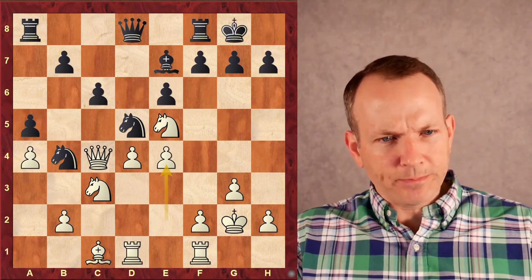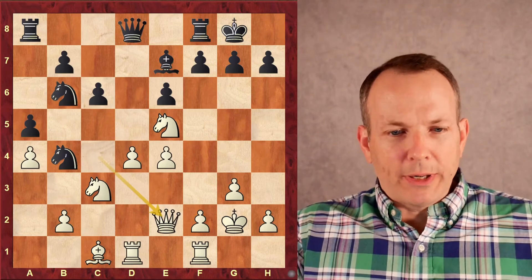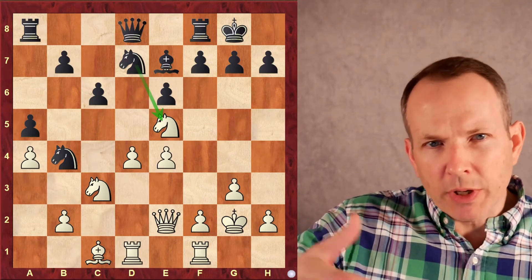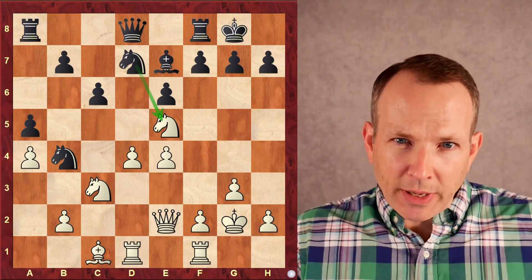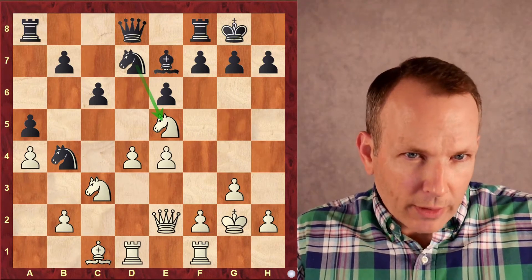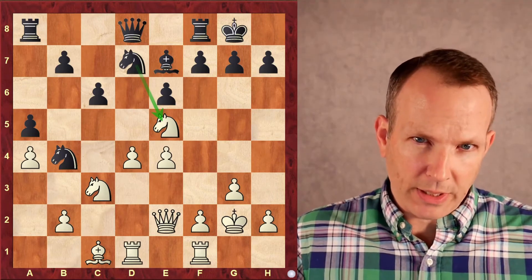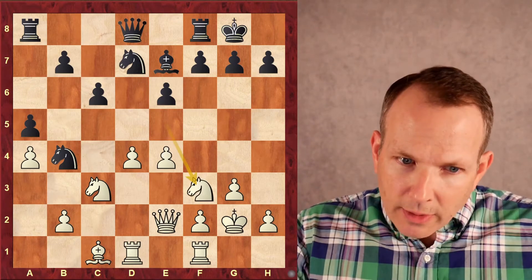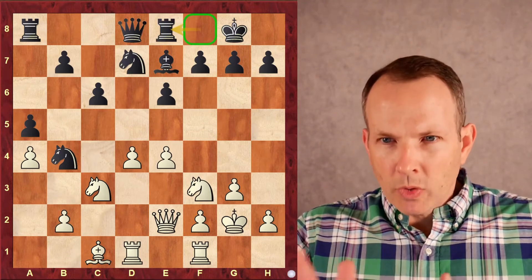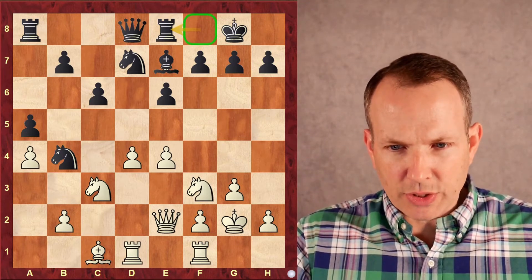Knight to B6 gains a tempo against the queen. But does the knight really want to be over there? Queen E2. Knight to D7 — instructive moment. White has more space because of those central pawns. When you have less space, you want to trade off pieces so you can maneuver more easily. White, who has more space, wants to avoid trading pieces and take advantage of that space. So he says not so fast — bringing the knight back to F3. Black plays Rook to E8, which clears the F8 square. You can put the bishop or knight there to help defend on the king's side.